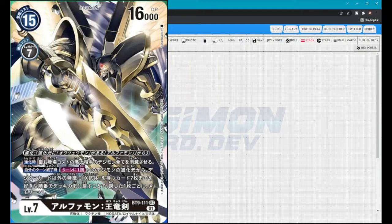It's a level 7 secret rare pull from BT9 with a DP of 16,000, which is very high. There aren't many cards at 16,000 — usually level 7s sit at 15,000 — so this is a 16k DP card.